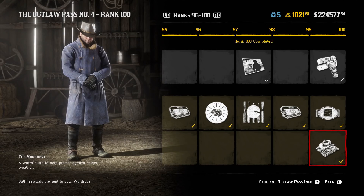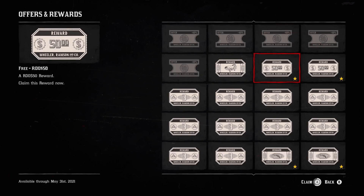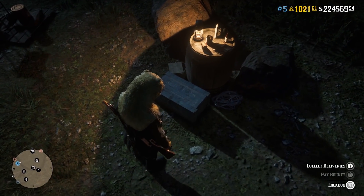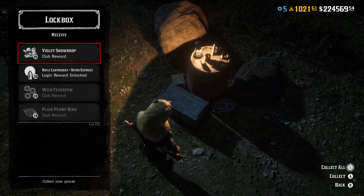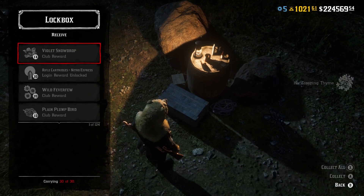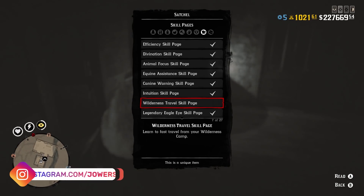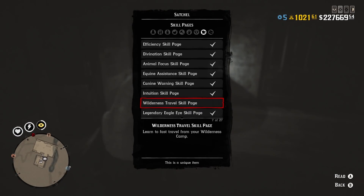Because there are so many different rewards, they're claimed in different places. To claim gold, money, discounts, and bonuses, go to the Benefits tab and select Offers and Rewards. For discounts and bonuses, go to the relevant shop and select Offers and Rewards there. Packages such as ammo, collectibles, and ingredients can be found at the post office or lockbox under collect deliveries. For skills like fast travel and cooking multiple meats, go into your satchel, look under Skill Pages, and read them — as soon as you read them, they become available.